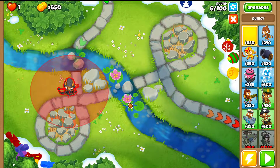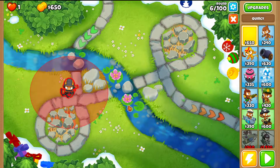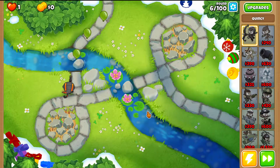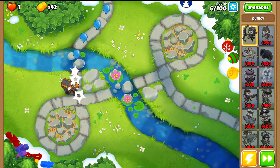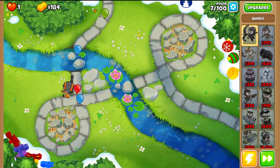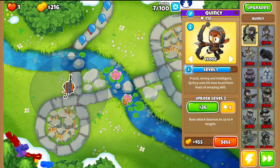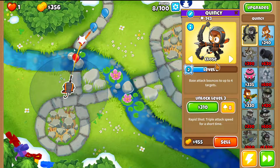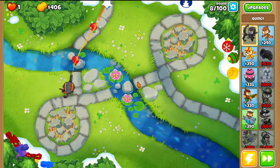Start by placing Quincy closest to the bottom and to the right side. Very important: set Quincy on Close targeting. That's important because in the early rounds, destroying Bloons with more layers is a better option than just attacking the first Bloons. Close targeting means you don't even need to micro — you don't have to switch between Strong and First. Just leave it on Close and that's enough.